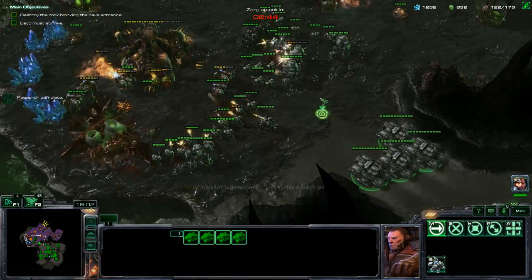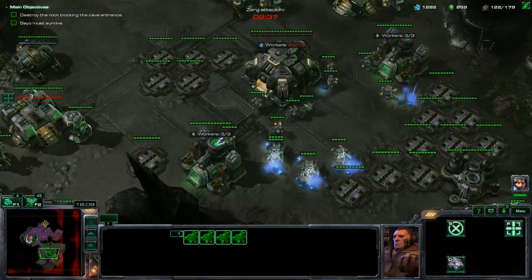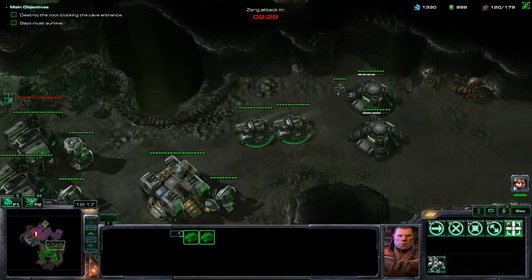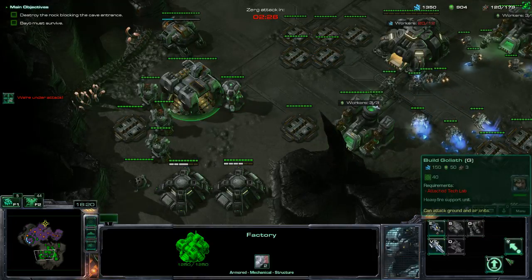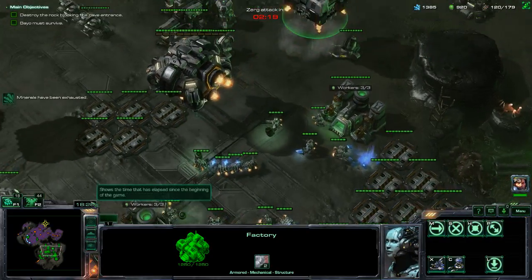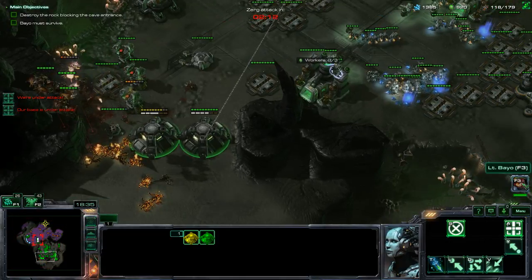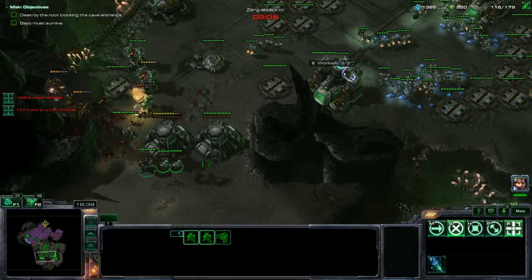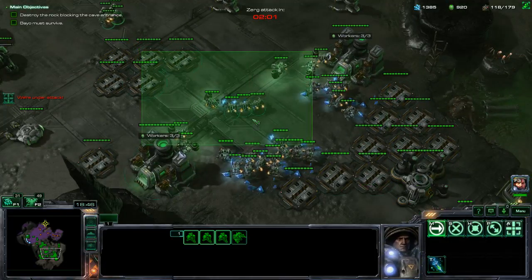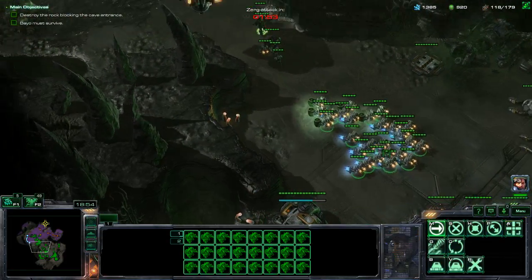I'm just letting them do what they want, so I'm just getting the tanks in. Here will do. Move over here. Attack over there. Lift off, over there. Lift off, over here. Lift off, over here. Lift off, over here. Yee. Center on him. Move. Center on him. Oh yee, over here. Attack up there. Probably shouldn't have sent the SCV after that guy. Just move here.